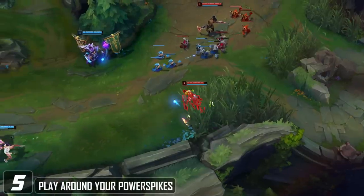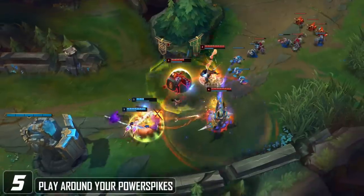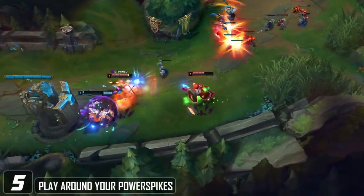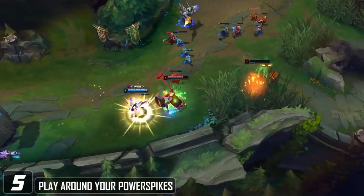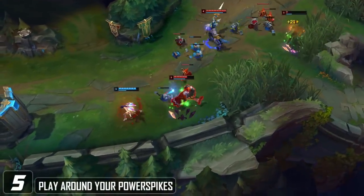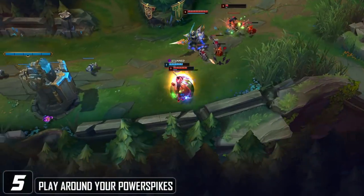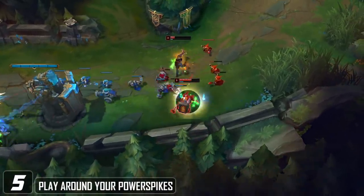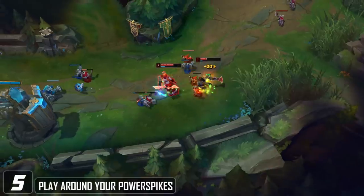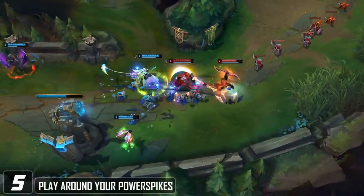The next one is to play around your power spikes. These can be a certain level advantage, hitting a level, having a certain cooldown available, or hitting a certain item. A lot of players just play the game out without thinking about when they're strongest or when they should be looking to fight. For example, if you're playing Leona bot lane, she has an extremely good level 2 all-in in most matchups, so playing for that level 2, trying to hit it before the opponent, and then all-inning is playing off of your power spike.